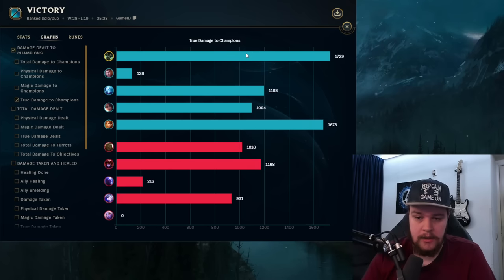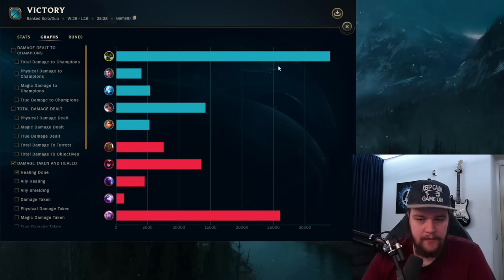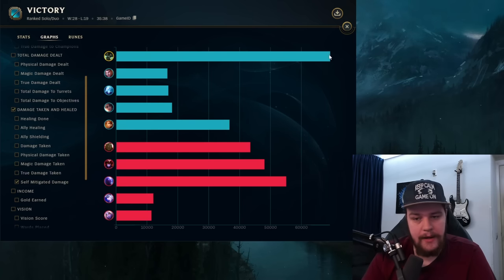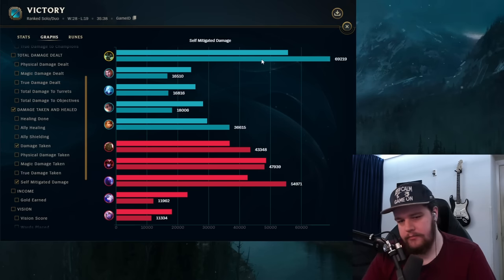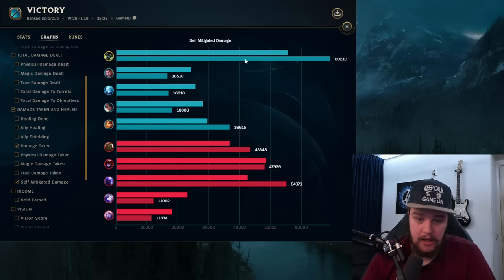The game was made more difficult by solo laners being very far behind their counterparts — roughly a hundred CS or so. True damage to champions at 1700, damage to objectives at 49.6k, healing done at 34k, damage taken at 55.5k — which is a tremendous amount. In total I took about 120-130k damage, and I also enabled my team with good fears, flanks, and engages.